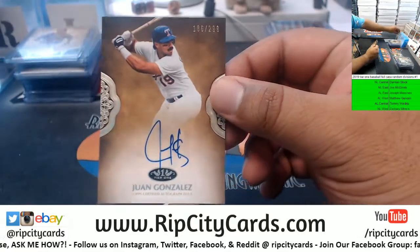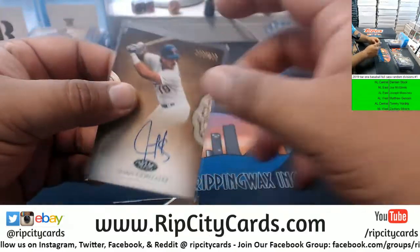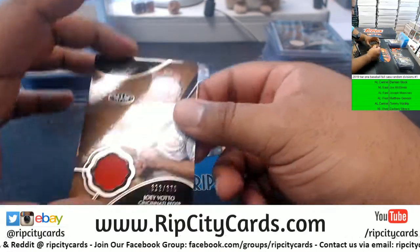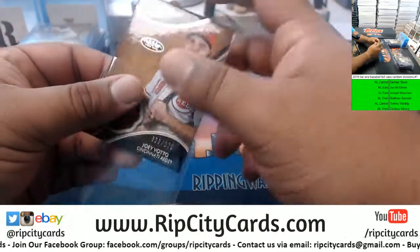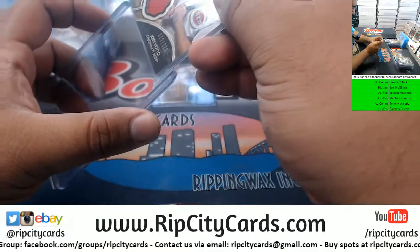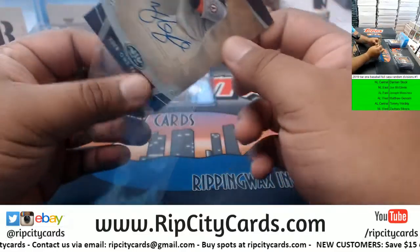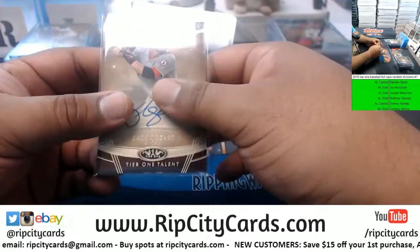We got Juan Gonzalez to 299, Rangers, which is AL West. Joey Votto for the Reds, the 375 patch. And last but not least, for the Angels, Zach Cozart to 299 - Angels are AL West. So that's going to do it for the break, every division got an auto - very nice.